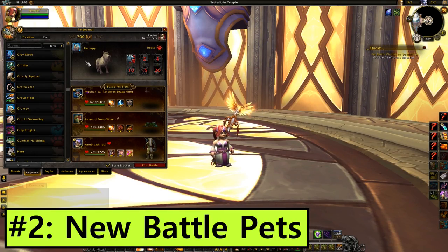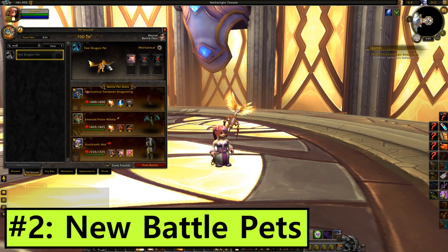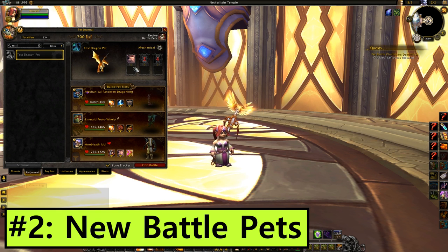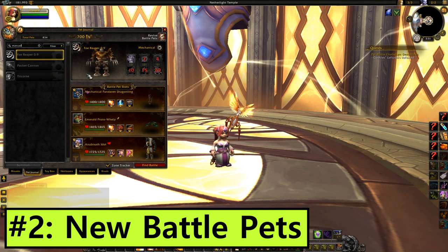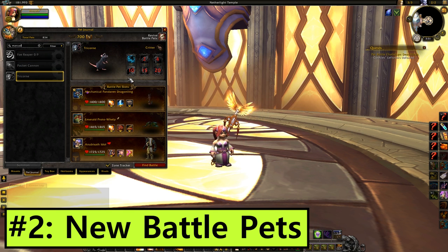Number 2: New Battle Pets. You had to know this was gonna be near the top. So far, I count 7 new pets in 7.2.5, and there's still time for them to add more. We have that mysterious Test Whelp which is almost certainly from the Chromie scenario. For finishing the Deadmines Pet Dungeon, we have the Mining Monkey. On the Deadmines Pet Vendor for weekly acquired Bottle Caps, we have the Foe Reaper Point Nine, the Pocket Cannon and Tricorn.